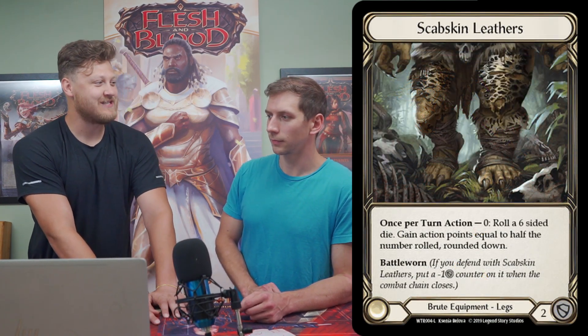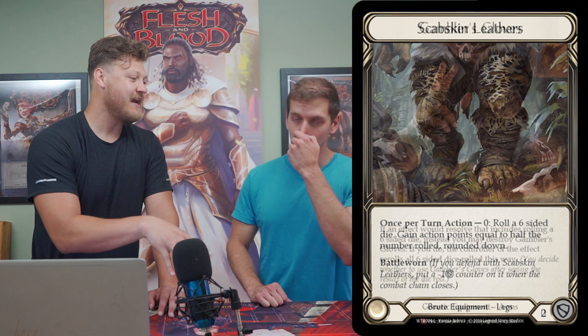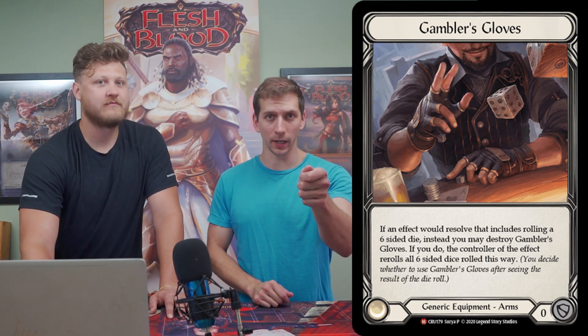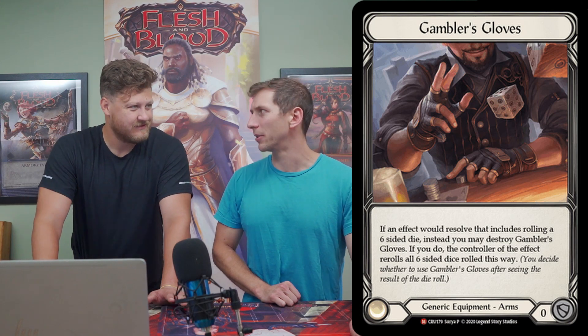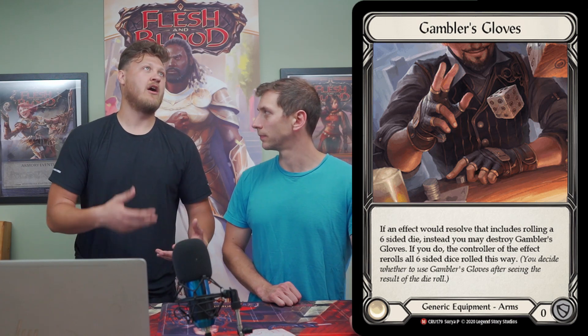His armor — mainly Scab Skin Leathers and Gambler's Gloves — adds interesting explosive potential, but you are gambling. There are times you take a bunch of damage expecting to do three attacks, roll the scab skin, come up short, and lose a game just off that turn. Don't get caught in that trap. Finally, his cards have poor DPC on their own without intimidate — a lot of times it costs three cards for seven or eight damage, which just isn't good. That's what makes him a setup hero; his consistent lines are inefficient without a big line set up.